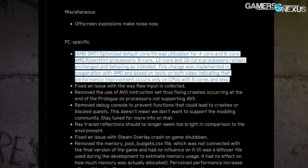CDPR officially wrote: 'AMD SMT optimized default core and thread utilization for four-core and six-core AMD Ryzen processors. Eight-core, 12-core, and 16-core processors remain unchanged and are behaving as intended. This change was implemented in cooperation with AMD and based on tests on both sides, indicating that performance improvement occurs only on CPUs with six cores and fewer.'